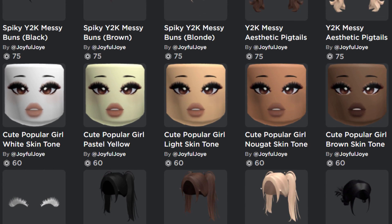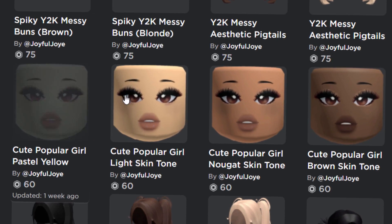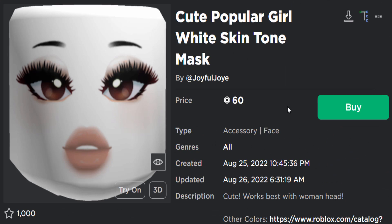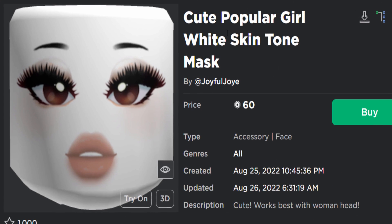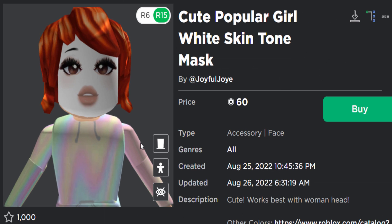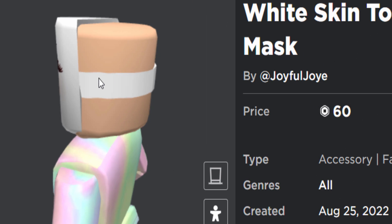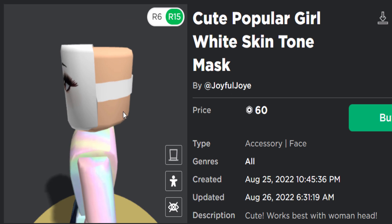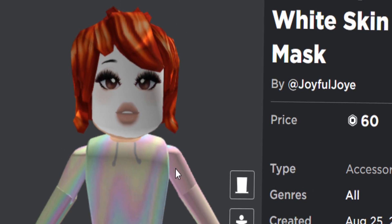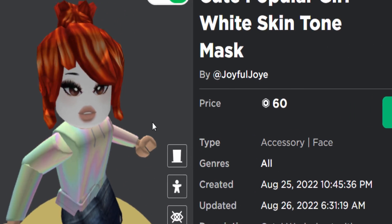The next type of UGC faces was made by Joyful Joy. These ones appear to be faces which only fit the woman head. Let me select the woman bundle and try one - the cute popular girl white skin tone. They come in all different types of skin tones, but this one appears to be quite big on my avatar's head. The top part is sticking out a bit and the band at the back is quite big. If you wear an accessory it does blend in perfectly. For 60 Robux this one is very nice.